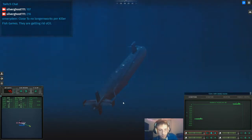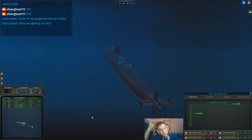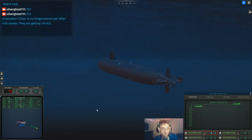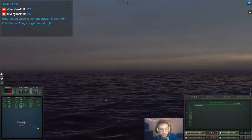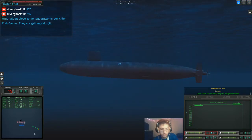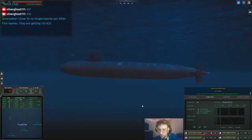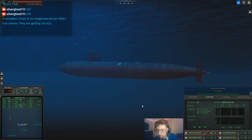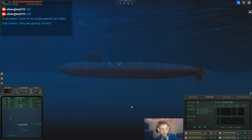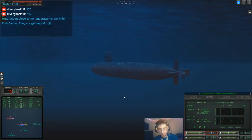Let's go ahead and time accelerate up to the surface. I see no reason to make you guys just stare at the beautiful blue water. Raise the ESM mast. Con sonar, new contact bearing 2-9-9, designated Sierra 5. I'm just going to see if it looks like it lines up with any subs. That might very well be a Victor too. Con sonar, Sierra 5 is classified as submerged submarine.